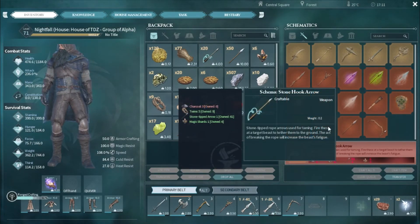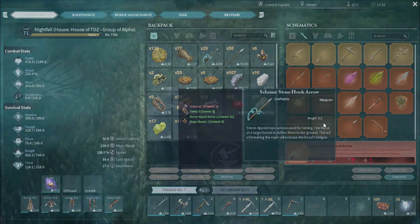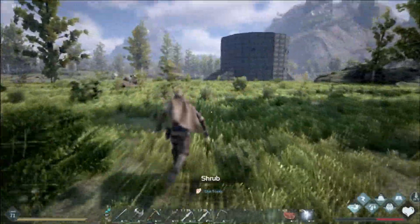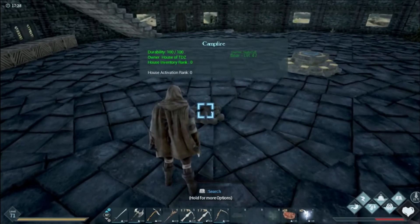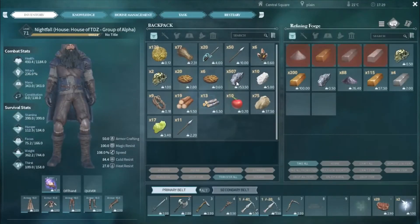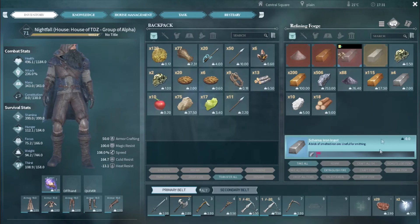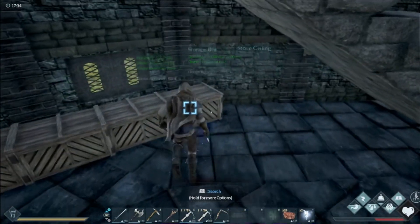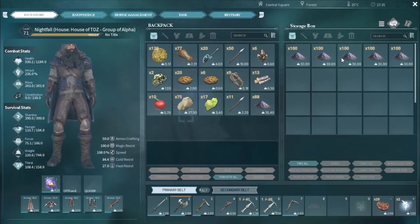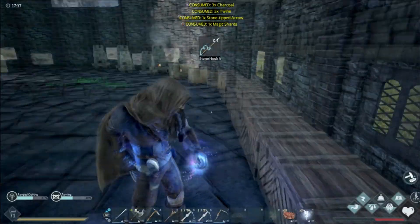To make the stone hook arrows — which is what you use to tame — you need charcoal, twine, an arrow, and magic shards. The hardest thing to grind out of all that is your charcoal. I've got three forges and also the campfire. I'll chuck this iron ore and mithril in there, chuck some wood in there, light it and start it cracking. Then I'll nip out again, get more wood, and just keep throwing it inside. Get all your charcoal and don't throw it away — I keep mine in a box. Then go back into your inventory, go onto your stone hook arrows, and craft it. Easy as pie.